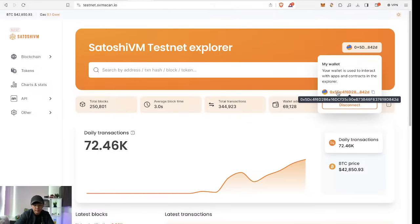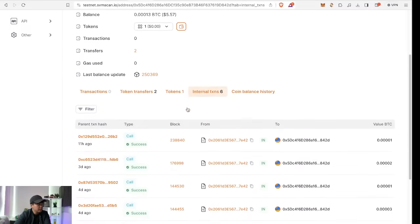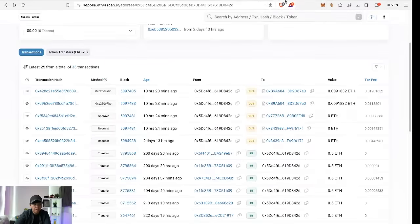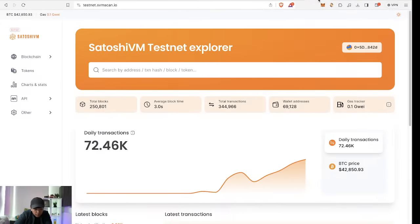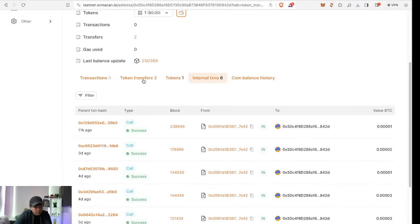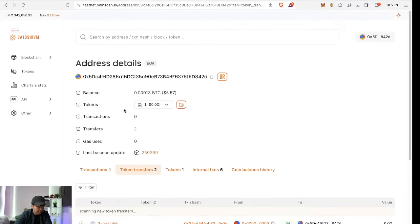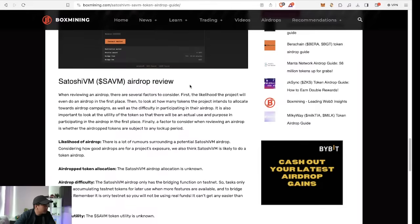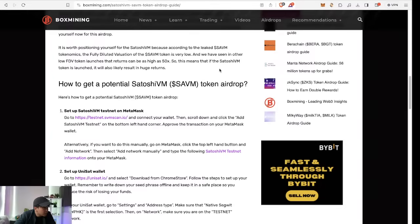Connect your MetaMask to the Satoshi VM testnet explorer and you can see all the transactions you've done. All of your bridging activity can be found under internal transactions — those are all from the BTC bridge. The Ethereum Sepolia transactions you can trace on Sepolia Etherscan. Token transfers are basically the faucets — you're minting the tSAVM. And that's it — it's super easy, just follow those steps.